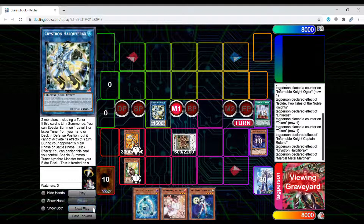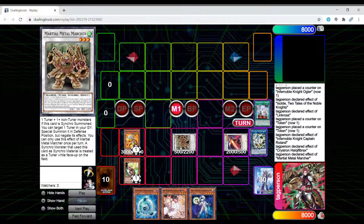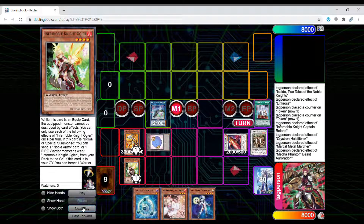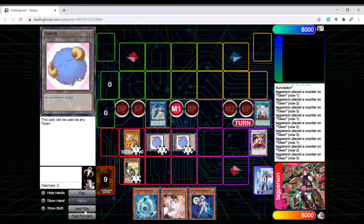So you're going to use Metal Marcher's effect, which is to summon any tuner from your graveyard in defense mode. You can summon back Roland, which is the level five. So you can see where I'm going — you have the machine link, Metal Marcher the machine, which gives you perfect materials for your Auroradon, giving you three zones and you can summon three tokens that are all level three.